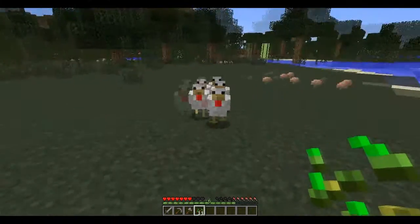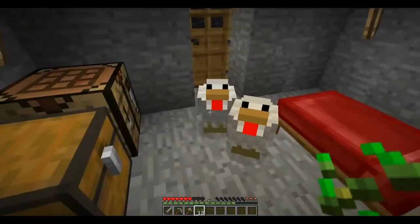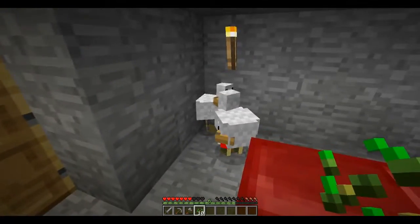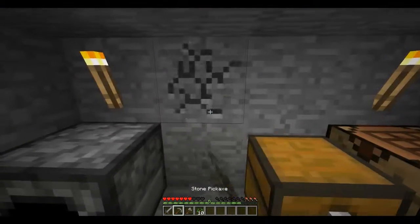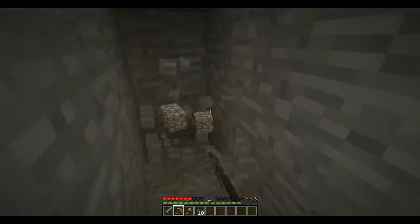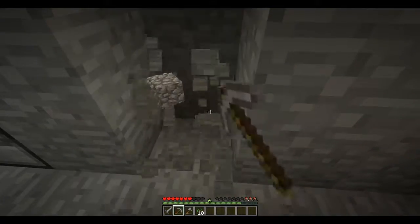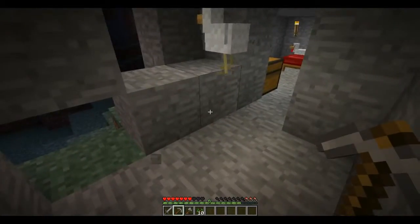I'll get back to you once I'm back at my base. So I got the chickens back to my base — I only got two of them, but it's better than nothing. I think I'm going to make a little area for them to stay in for now. What I'm thinking about doing with the chickens is putting them over hoppers — they can lay eggs into a hopper and it's shot out a dispenser, and I can start a chicken farm.